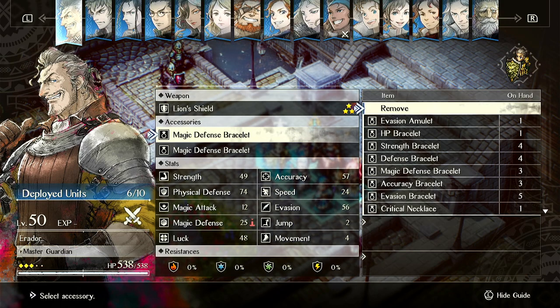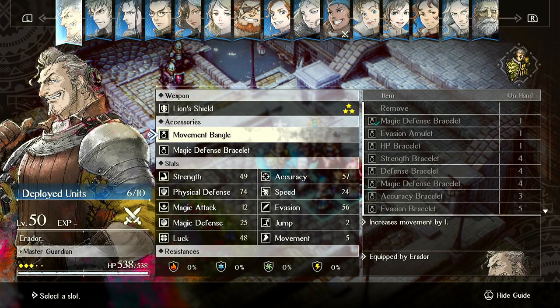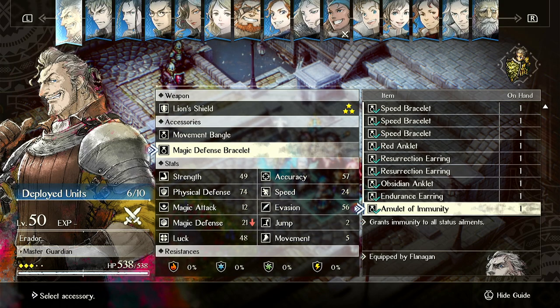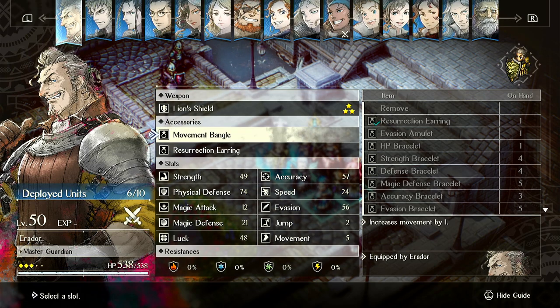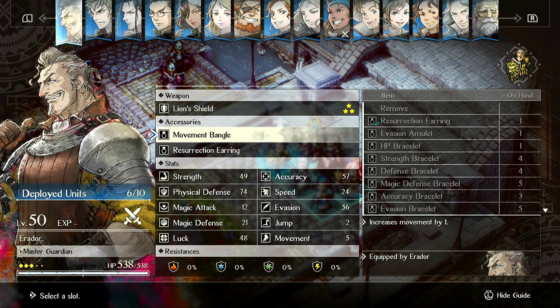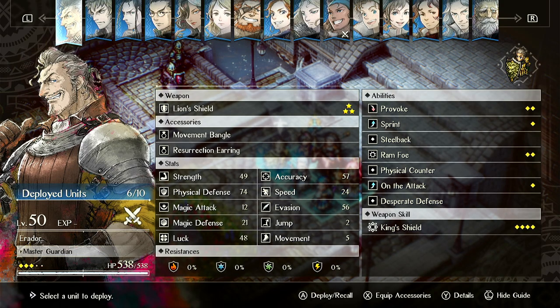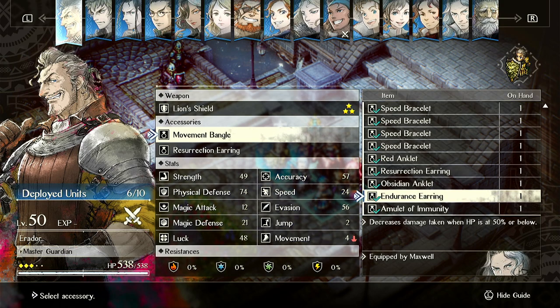You can run movement bangle on him, which actually can be good. If you don't plan on running Roland, movement bangle on Eridor is pretty good. For a very aggressive tank, you can also run endurance earring. His main problem is mobility, so res earring and movement bangle are very good together. The endurance earring will make him take quarter damage below 50%, because desperate defense gives half damage and endurance earring gives another half — putting him at quarter damage. A res earring and endurance earring can make him extremely tanky.